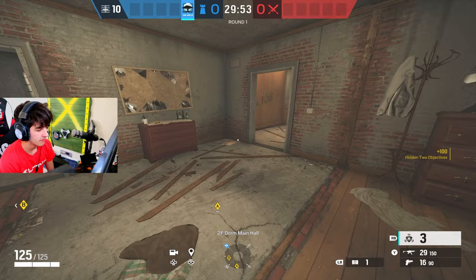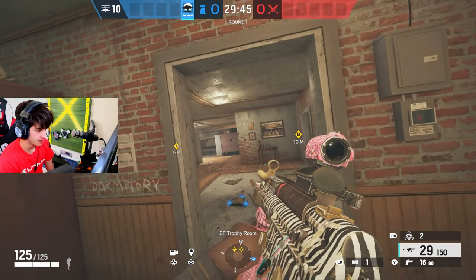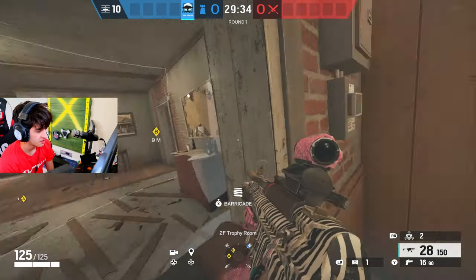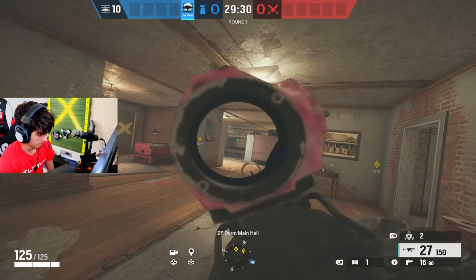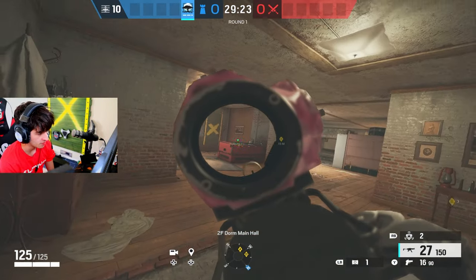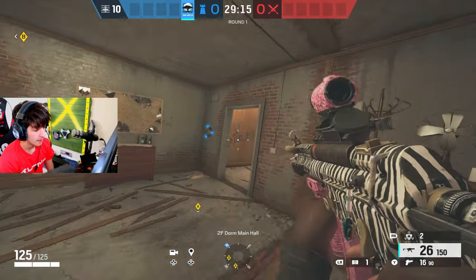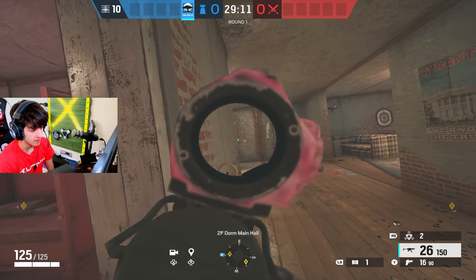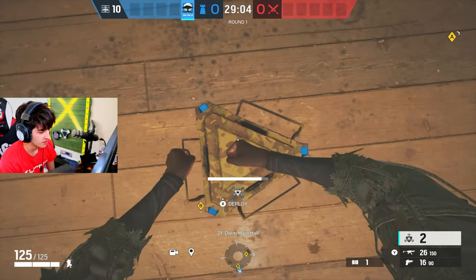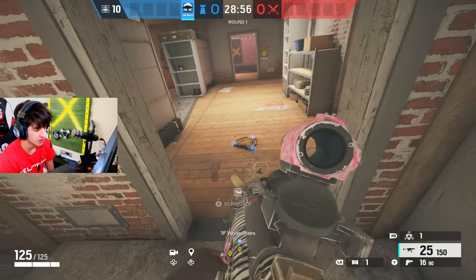Now for Malusi, the common mistake is with placement. Way too often people will place it right in front of them, and the problem is they can just walk in and shoot down. If you place it here instead, they can't just walk in and look down to shoot it — they have to completely turn their body around, exposing themselves to angles. So when you hear them going to shoot it, you can swing and they won't even be facing you. Place them where attackers have to turn away from the main point of action.